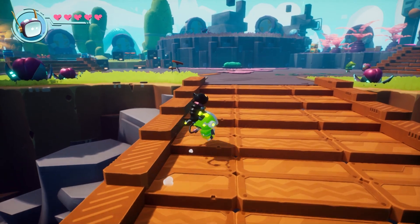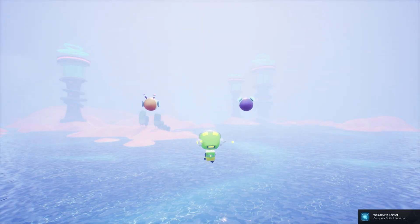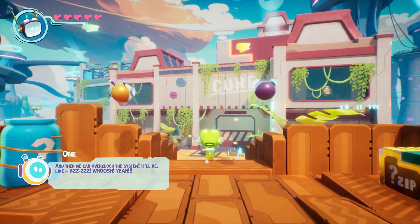That crab is beautiful. Let's go do our first mission. Complete body's integration - great. I did it, okay. On accident. We're right near the central processor. We just need to find the control unit, and then we can overclock the system.